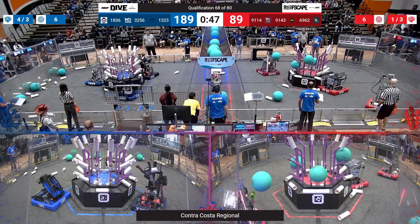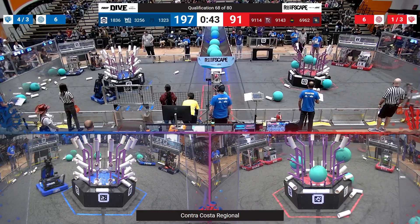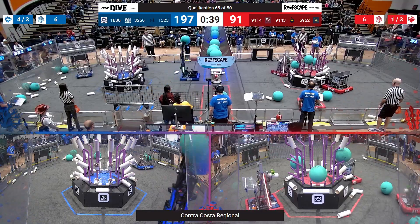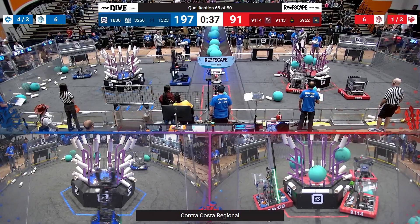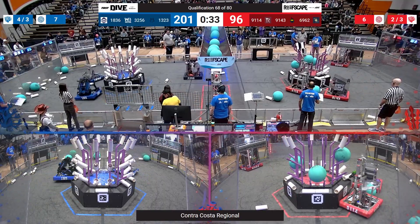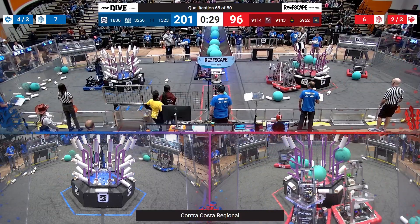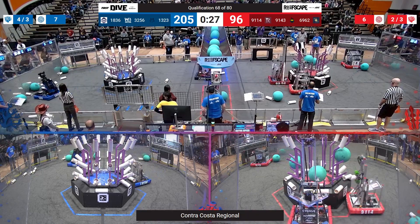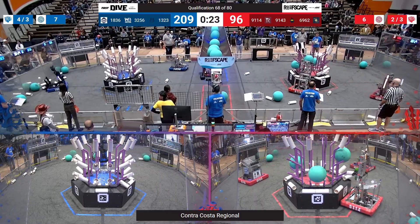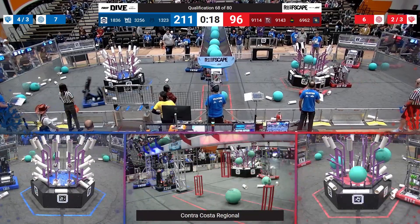6-9-6-2 grabs an Algae off. 9-1-1-4 looks like they are going to the station to get a piece of coral, and it looks like they are trying to score on L2, but partially beached on algae. They do get themselves off. Can they score on L2? It looks like they are aligning themselves. But Antares gets a score on L4 — they have two of the necessary three levels. Grabs still cycling.